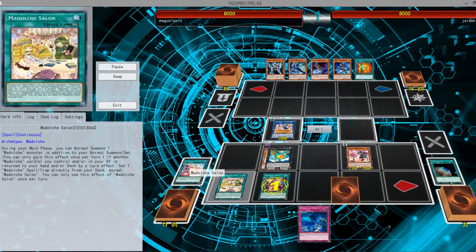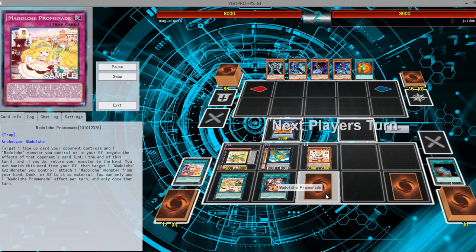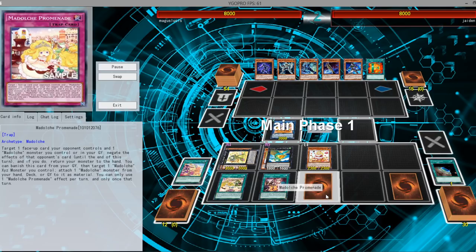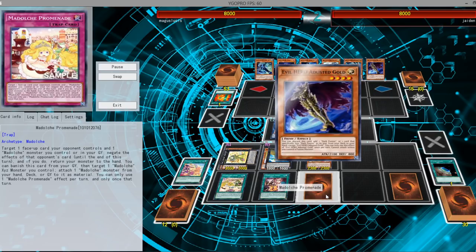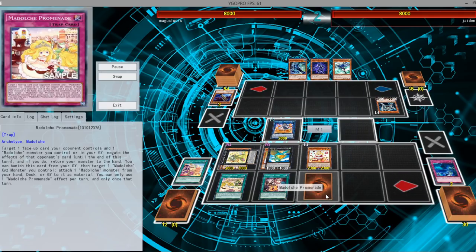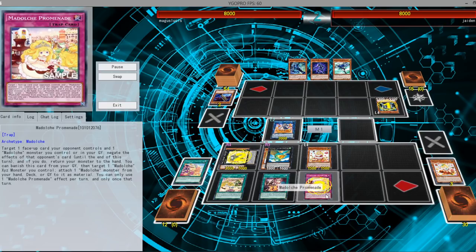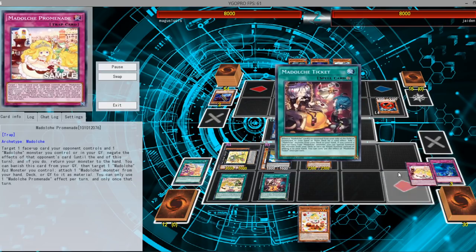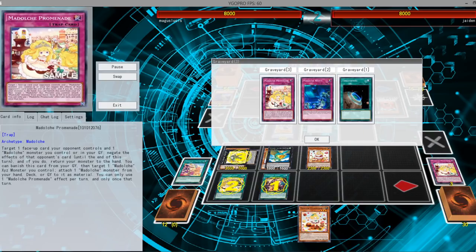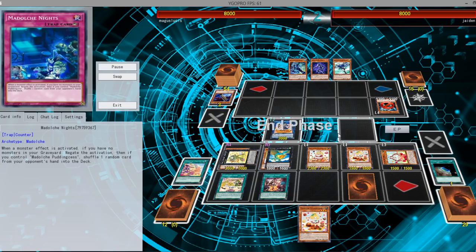Courtesy of some of the newer cards, instantly being able to set one of the newer cards like the Modulce Promenade over here, which allows you to go ahead and negate one effect of an opponent's monster, and then on top of that you're able to target one Modulce monster that you control in your graveyard and return that target to the hand. So it allows you to have no monsters in the graveyard and also lets you set up for the next turn. We also have better usage of Modulce Knights, which lets you go ahead and negate the activation of an opponent's card.